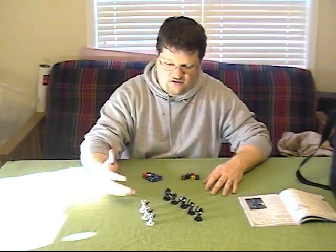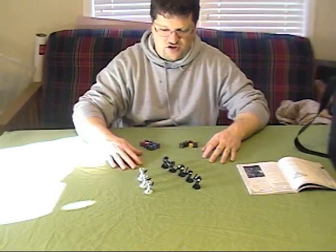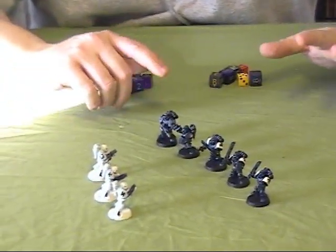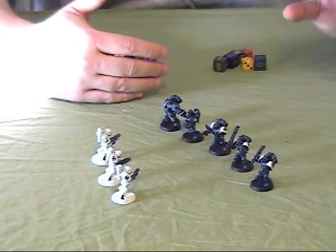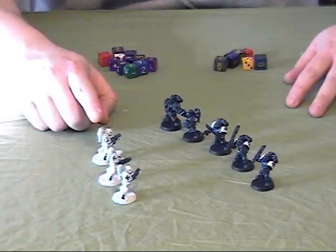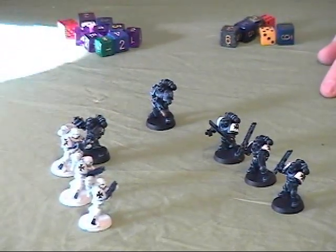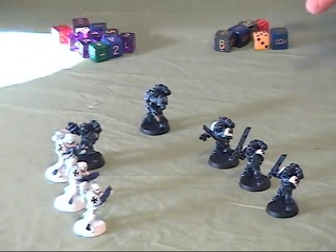So these guys fired, they took out quite a few of the white armored marines, and now they're about to assault because they're in that 6-inch range. If you have a unit in your codex that allows for a 12-inch assault, it could be up to 12 inches, but in most scenarios you're going to have a 6-inch assault area. The first thing is that the attackers move into assault — you take the model closest to the enemy and move them into base-to-base contact, then move the rest up 6 inches so they are in base-to-base contact or within 2 inches of a base-to-base model.